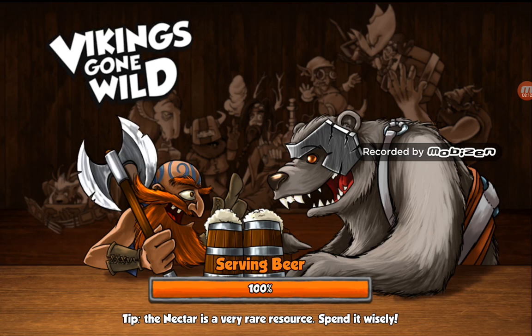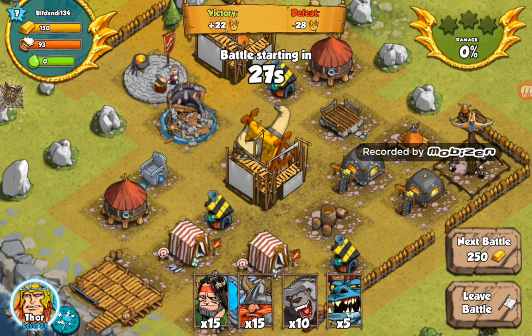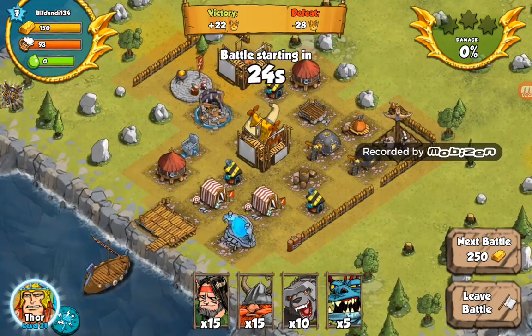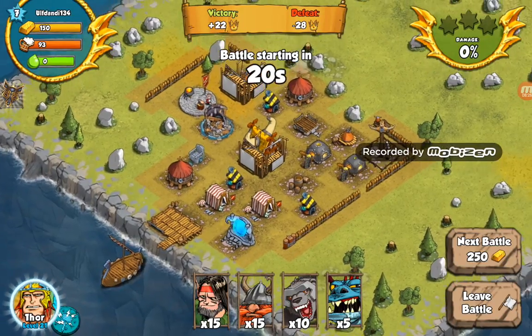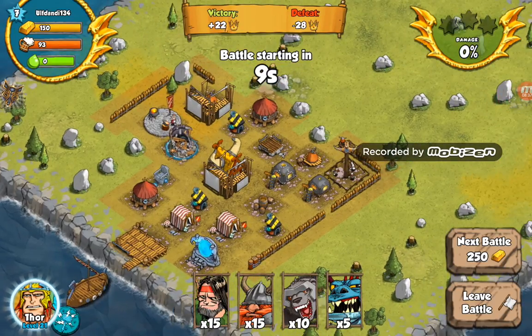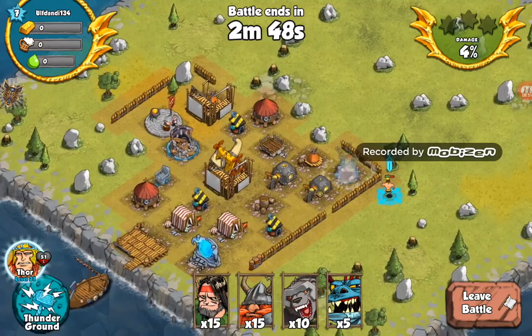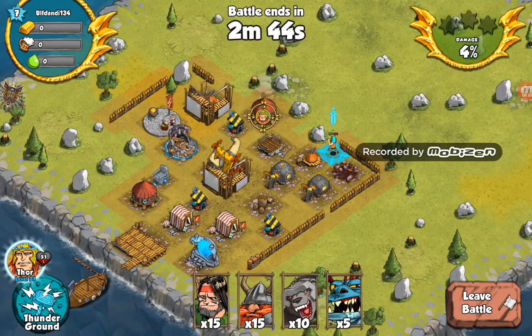Coming up to our first opponent's base now — ULF Dandy 134. It's a very weak base. The only visible defences are a level 1 chicken tower and two level 1 cannons, though they might have traps. I should be able to just clear this out with just my Thor. This is how I've been clearing out a lot of bases — sending Thor to take everything out and also to farm levels for him.